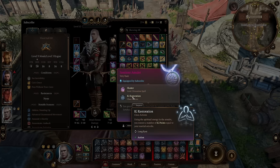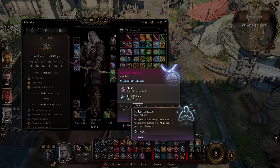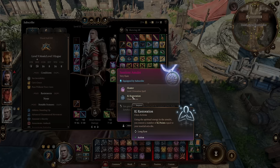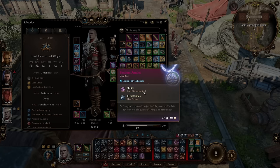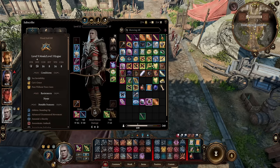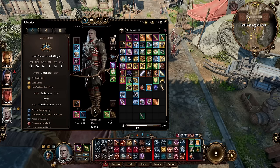Normally the non-upgraded version does 3d8. And the ki restoration is actually upgraded as well. The basic version from Grymforge only gives you two ki, but this will give you ki equal to your martial arts die — which is insane because we have a 1d8 martial arts die, and because we only have 10 ki overall, this is a great way to recharge it.